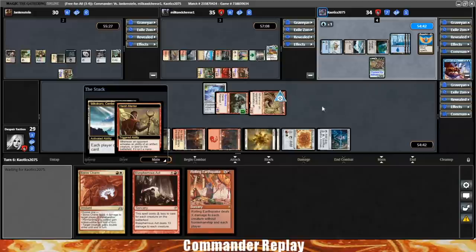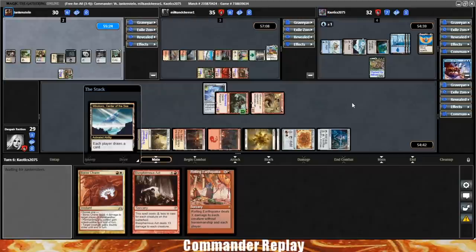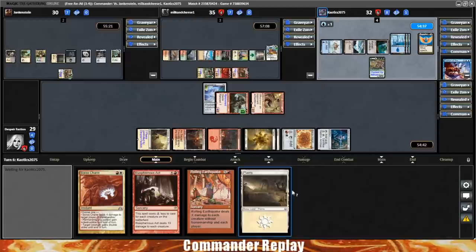KO's gonna activate the Makokuro — Harsh Mentor's gonna get him. Perfect. I never get to hit people with Harsh Mentor that much, so this is very exciting for me. We draw a land — lands are good.